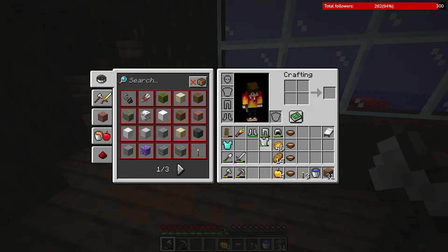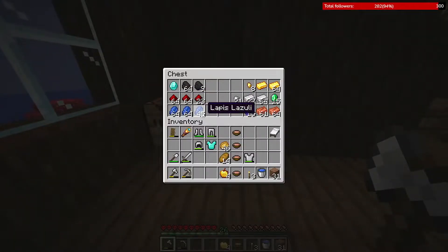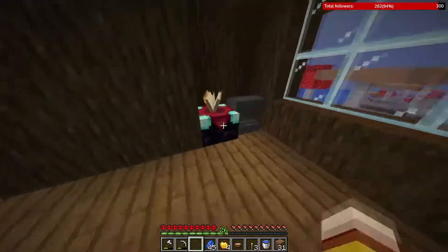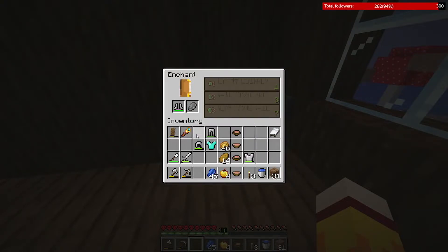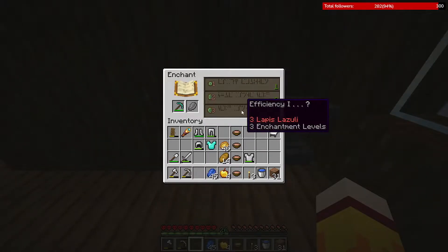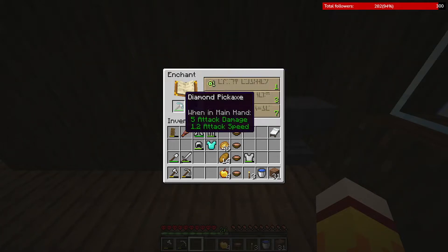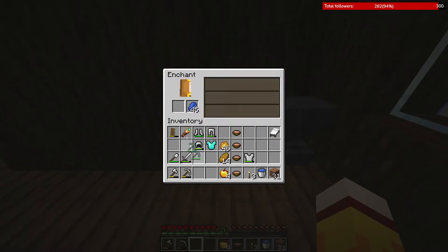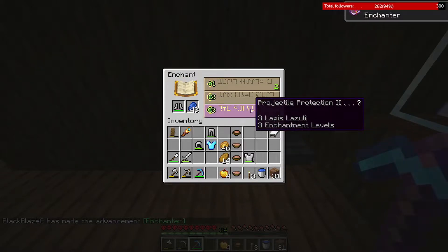I'll get the lapis and go to the enchantment table. Breaking — feather falling... breaking... okay, sweeping edge, knockback, smite... breaking... efficiency one. To be fair, the diamond pickaxe can break. If it doesn't break I'm happy. Oh, I see Prot one! Breaking Prot one...